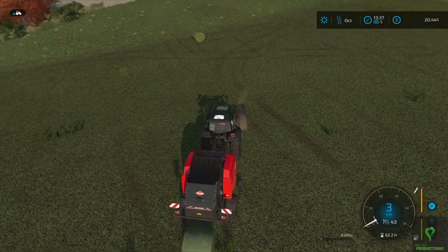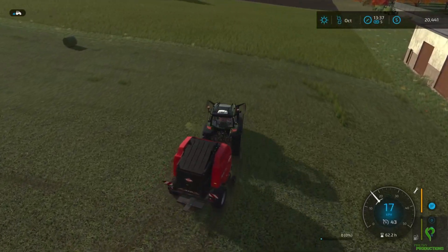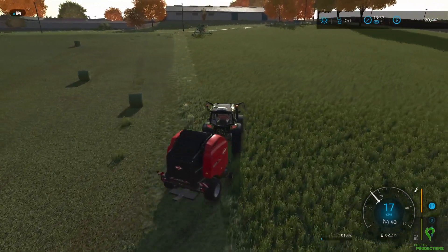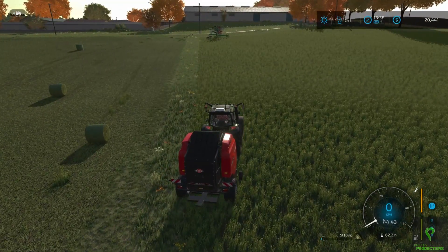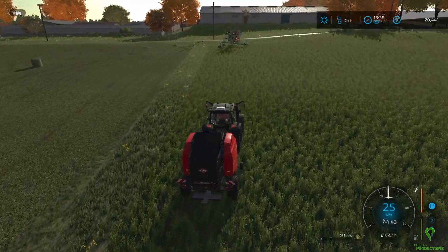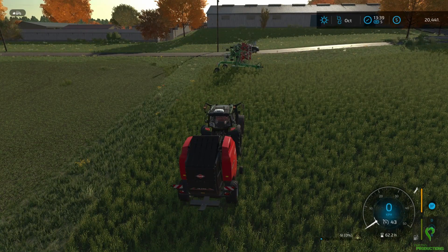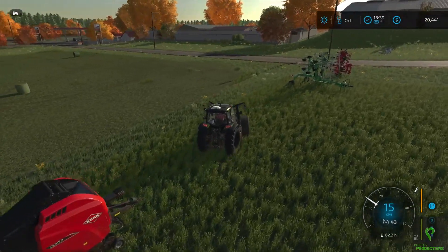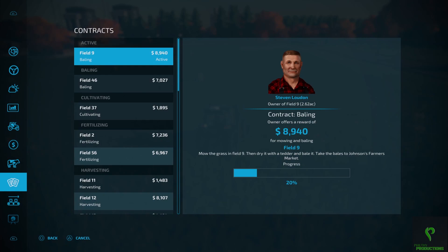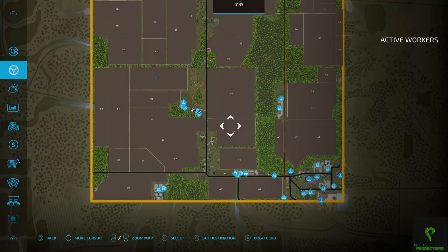Now that we've got this done, I'll take the baler and put it off to the side, keeping in mind that driving around with it attached is a bit of a pain if you're running into things. I'm going to park this off to the side. Because this is borrowed technology, you can just leave it wherever you feel like and it will stay there. I need to take the bales to Johnson's Farmer's Market, so let's open the map and find out where that is.